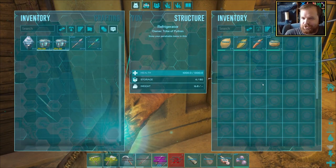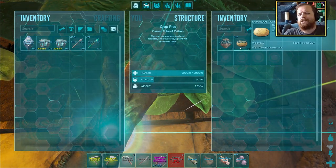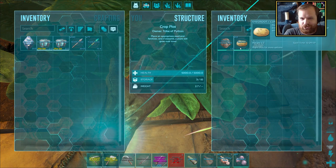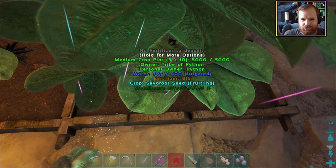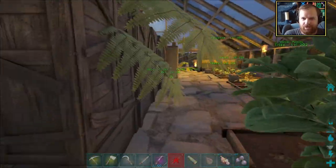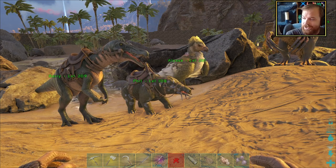I've just realized something - check out the spoil timers. Seven hours right there in the crop plot itself? Let's go into the crop plot... 16 hours. What this is telling me is we should just leave the harvest in there and only take them when we actually need them. The spoil timers in the crop plots themselves are kind of amazing - that's more than double that of the refrigerator.